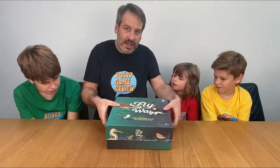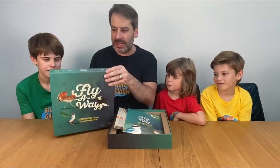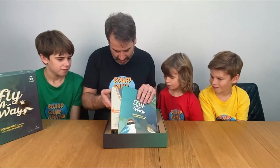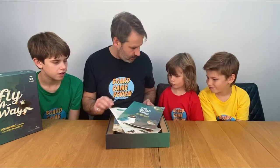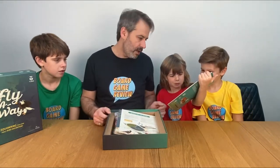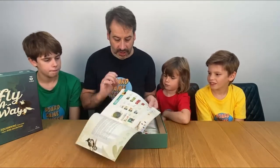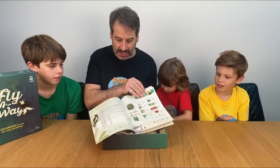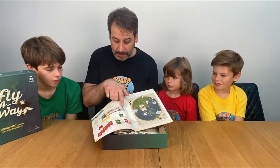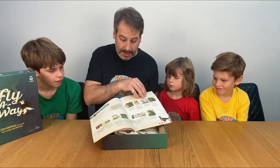We've got a Fly Away logo on the inside of the lid — I always like that. Max helps — the rule book, with a nice linen finish, nice quality. So let's have a look; this is our first glance of what we're going to be doing in the game of Fly Away. We're going to have a nice big map, a play board, possibly lots of cards.